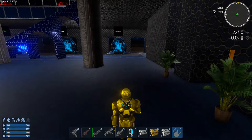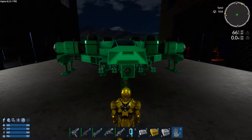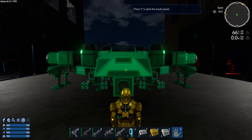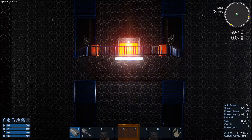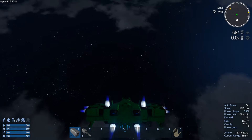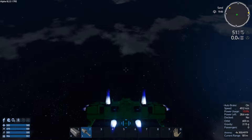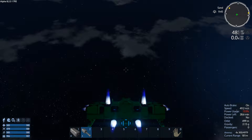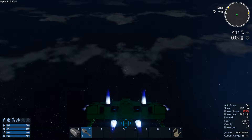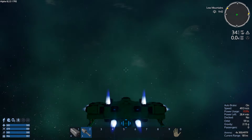We're back in Empyrean and we're going to head off and see if we can bring in our CV. I've added a couple of grills to the SV to try and make the lights slightly less vulnerable. Heading straight up - always a good idea to keep the weapons fully loaded. It won't be long now, nearly in space.